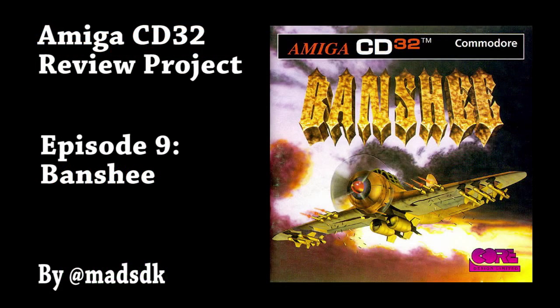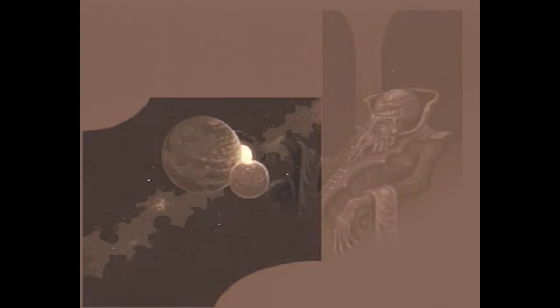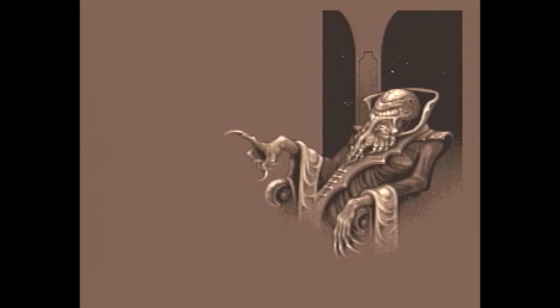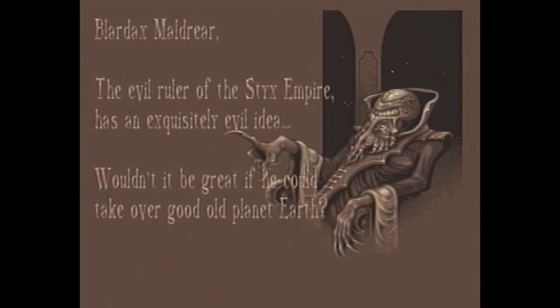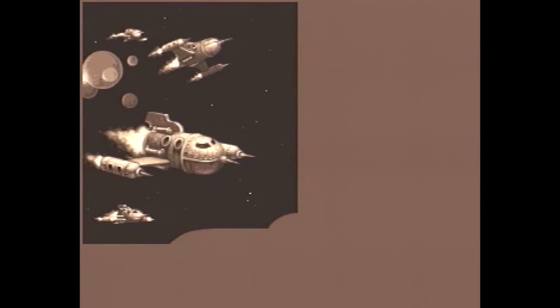Welcome one and all to the 9th episode of the Amiga CD32 review project. This episode marks a special moment in the project's history, as this is the time when we leave the letter A behind and start looking at titles beginning with B instead. The first such title is the Danish-developed Banshee, a great shoot-em-up by Core, released in 1994.